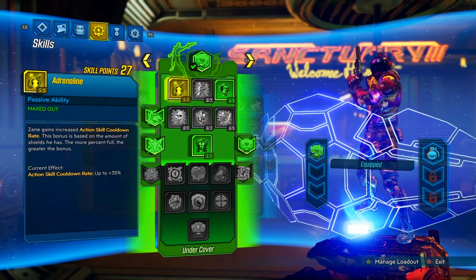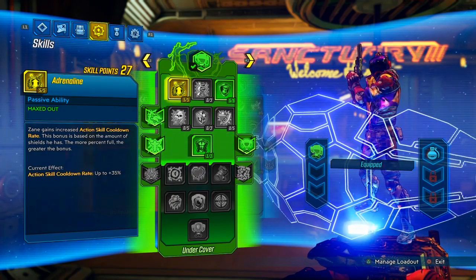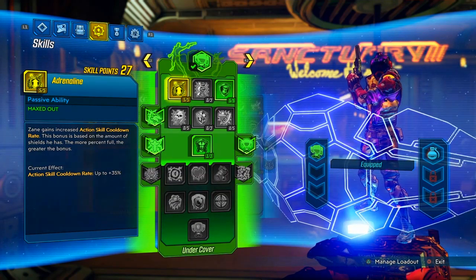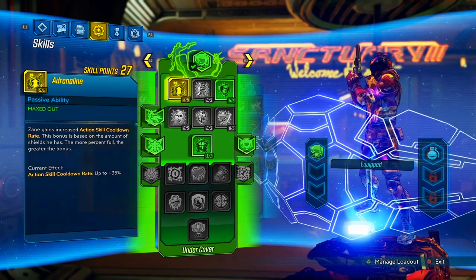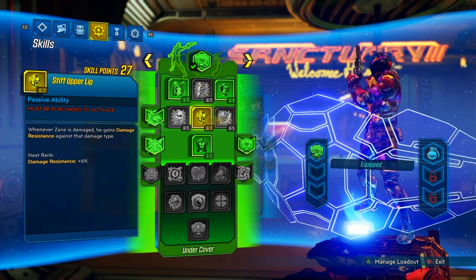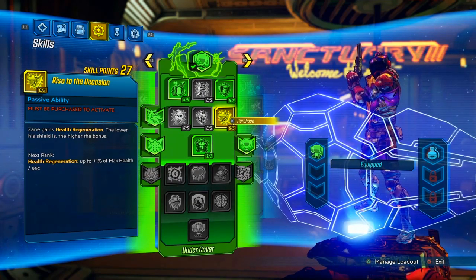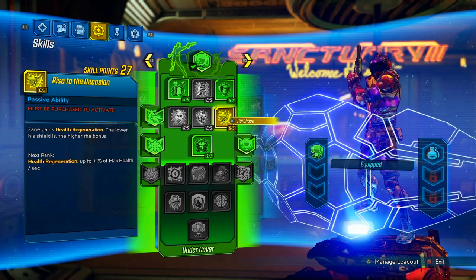Five points in Adrenaline are important because we're not using Comfortable and Collected or Borrowed Time, meaning we only have a bit of time to chain enemies with damage to keep our action skills active. If our action skills are at risk of going away, Adrenaline lets us get them back really fast. Rise to the Occasion is not needed — it's just health regen, and with the Seeing Dead class mod Salvation is constantly active, making it useless.